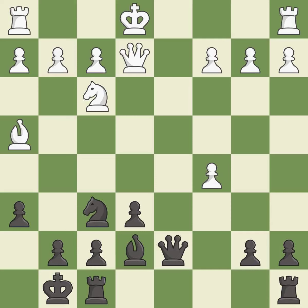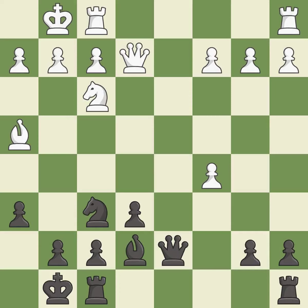The rooks are connected, which helps them coordinate together in the future. That pawn was free for the taking. A tempo is won by threatening the queen and forcing it to move away.